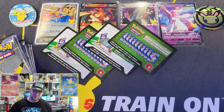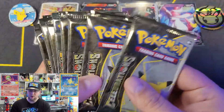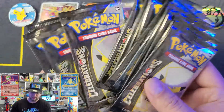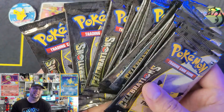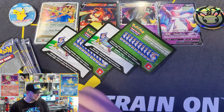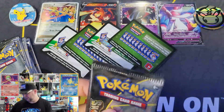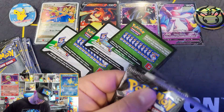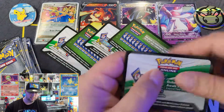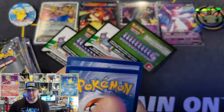Any hits we get out of the Celebrations packs that I don't need — which is a lot of them — they're going to go to you. And we got 14 of these bad boys to open. Let's pitter-patter, let's get at it. I'm going to use my handy-dandy scissors to open these because I hate opening these packs. Let's see what we get. Code for you guys — enjoy.